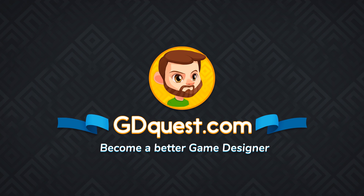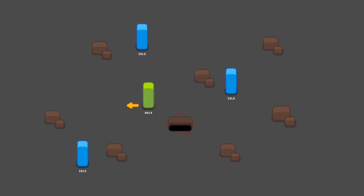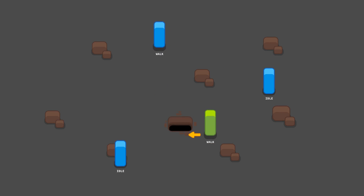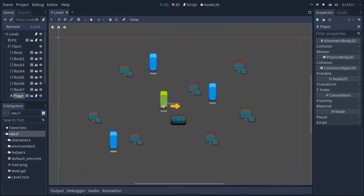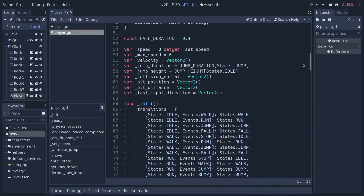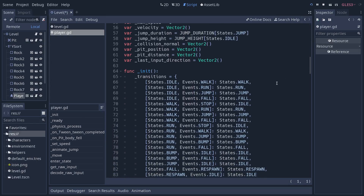The remake of the Godot 3 course's first chapter is out. As promised, the original one was not that great and was not on par with the videos that we make now at GDQuest, so we decided to remake it. It comes with 19 videos, 3 hours of content, and much more polished examples, much better code than the original, and a much better flow in the videos as well.